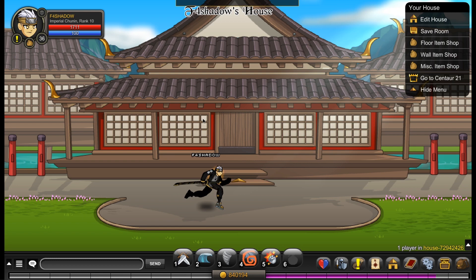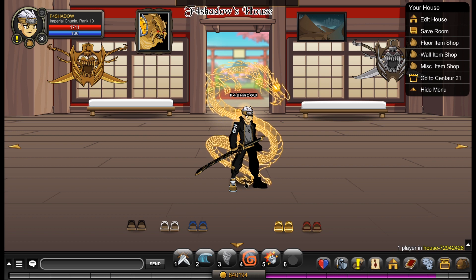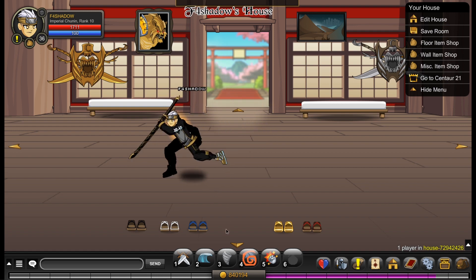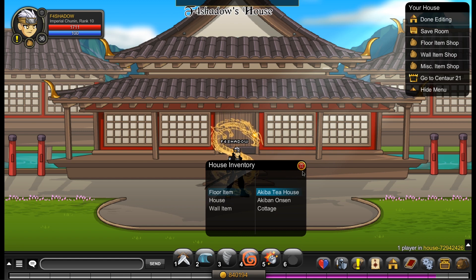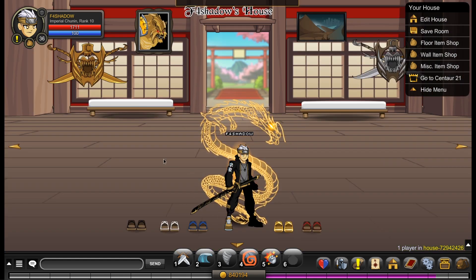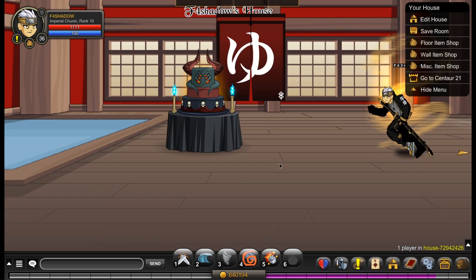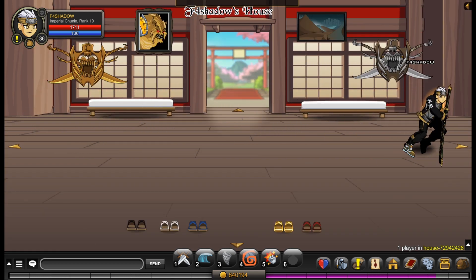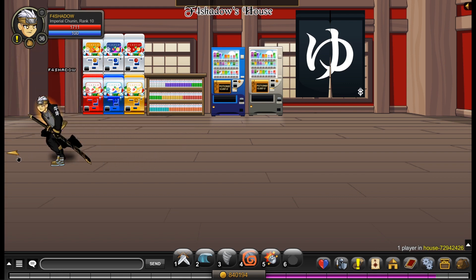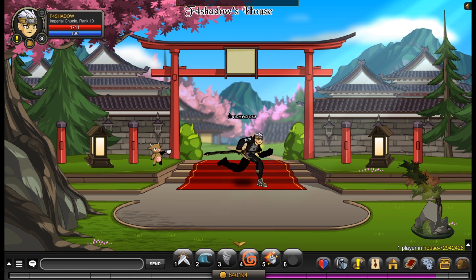Alright guys, just a quick one — the clip you just saw was me commentating over, but everything in the rest of this episode is live commentary; that's the only bit that was commentated over. I thought I'd quickly give you a house tour of all the stuff I got. We're using the Akiban house — the Akiban tea house, which is a daily drop. I really recommend getting it because it's super nice. We've just decorated it with some of these Onsen items and also some stuff from Darkovia. Really basic, not very much stuff, but super cool.